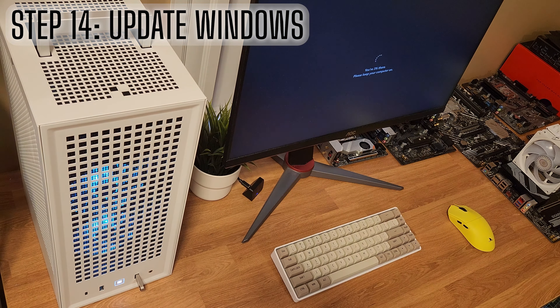Next, I'm going to run a minus 30 PBO undervolt. Go into the AMD Overclocking menu, select PBO, change it to Advanced, and change the PBO limits to Motherboard. Go down to Curve Optimizer, select All Cores, set the sign to negative, and enter a value of 30 for the magnitude. Then save and exit. The system is booting up — looks like the BIOS settings were compatible with the hardware.